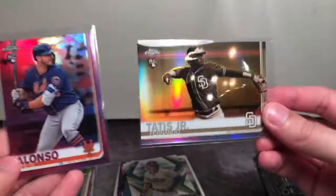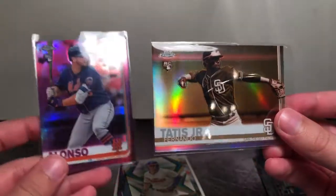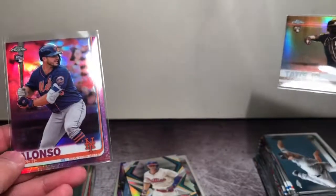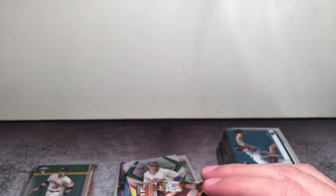Alright, nothing too exciting — no numbered cards, no hits really. But we did pull our two refractor parallels: one Sepia of Fernando Tatis Jr. and one Pink of Pete Alonso. This really is a great looking product. Hopefully I'll get my hands on a Hobby Box and I'll have that up for you on the channel sometime in the next week. In the meantime, please like, subscribe, comment — let me know if you have any recommendations or criticisms, all comments are welcome. See you guys soon.